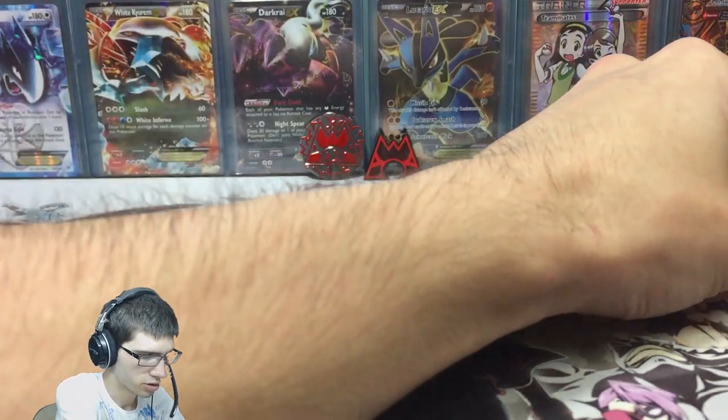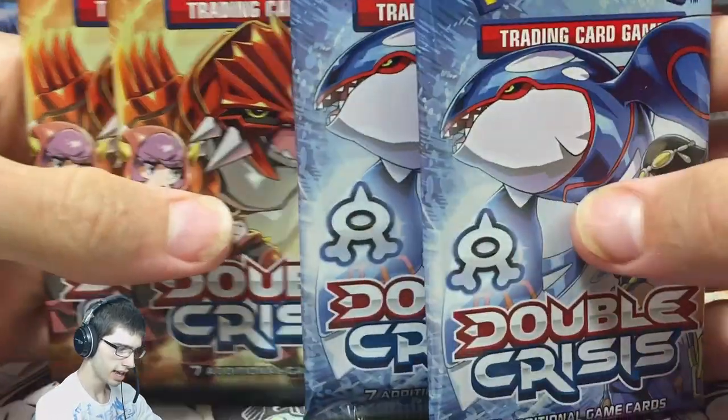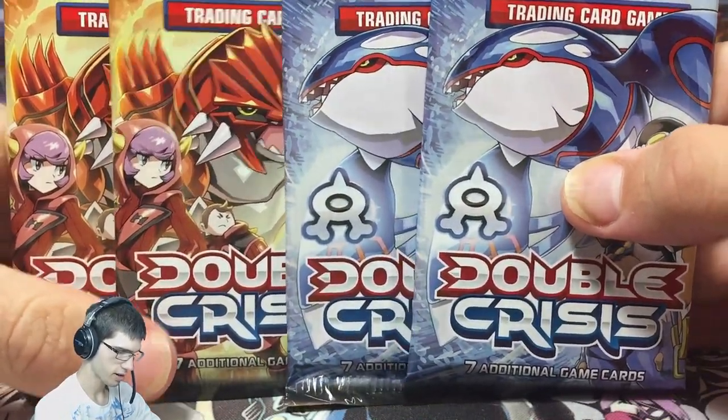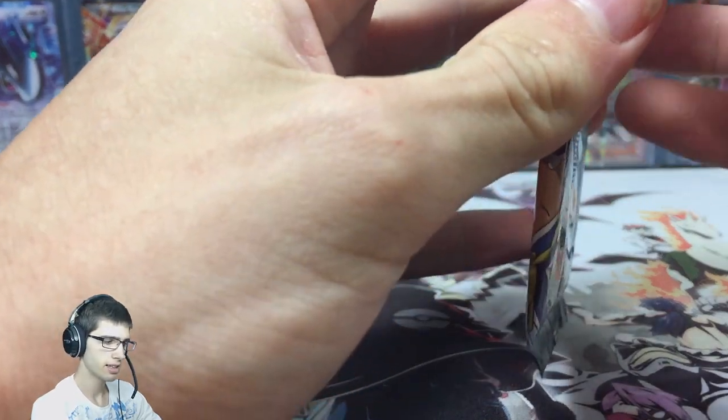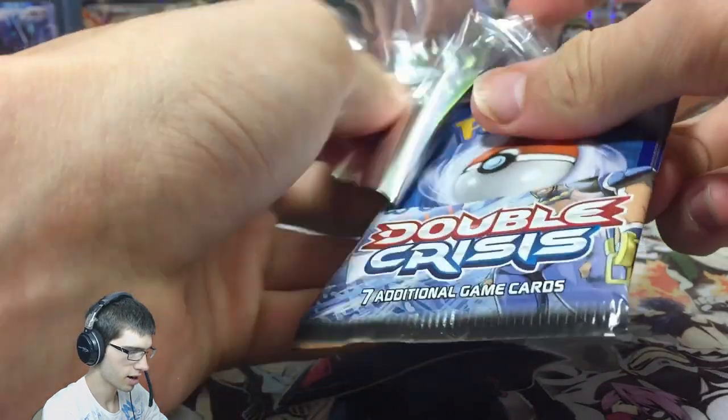I'm going to keep that TCGO code for yours truly. If you'd like to sneak in for a code in future openings, be sure to subscribe — I do give them out throughout my tins and collection boxes and all that sort of stuff. Without further ado, let's just get cracking into these Double Crisis packs.